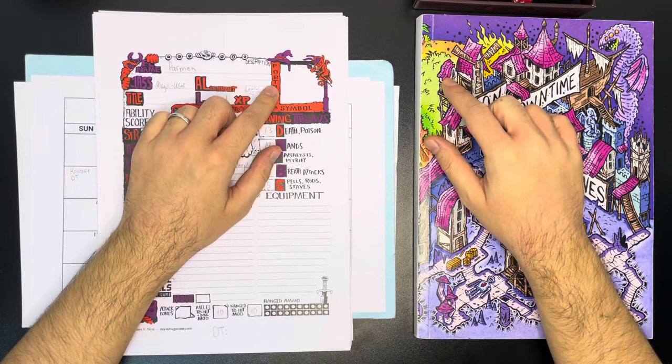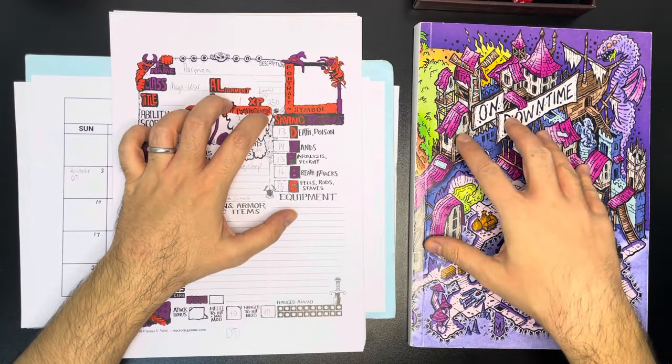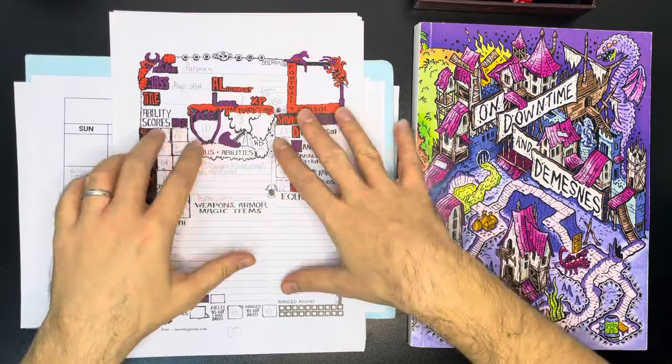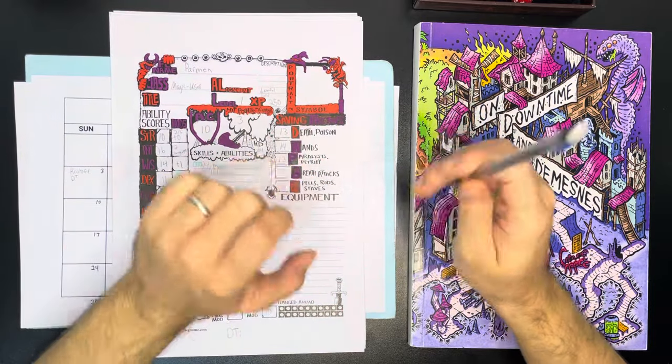And we're back, guys. As promised, we are going to have a session on how to run downtime in Old School Essentials. And you could apply this to other old school games. Got our trusty pencil here.